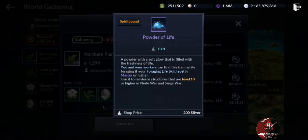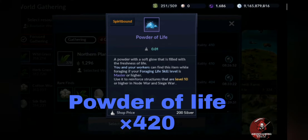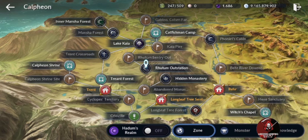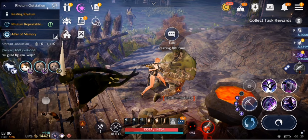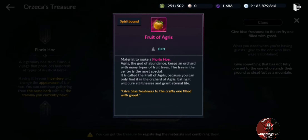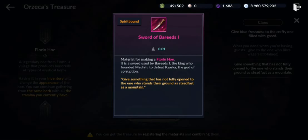In the forging system, you will find Powder of Life. The Powder of Life can be extracted only if your level is master level. Next, you need to go to South Calpheon. There you will find a room or station with an NPC called Resting Ratham. If you have more than 420 Powder of Life, you will get a quest from him, but it will only trigger if you have the required item.